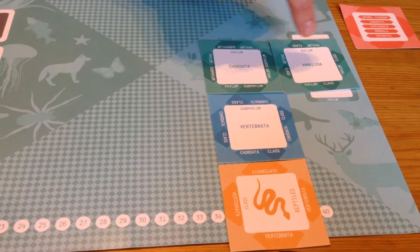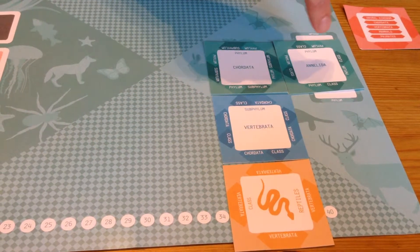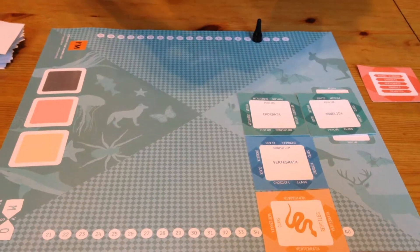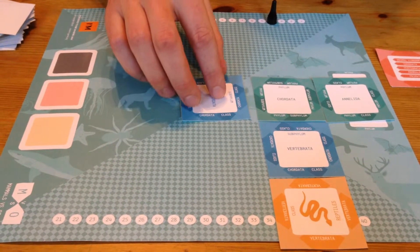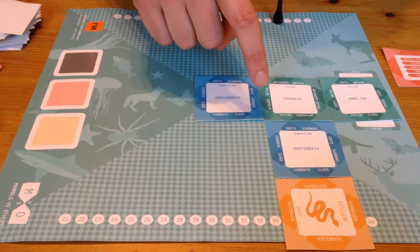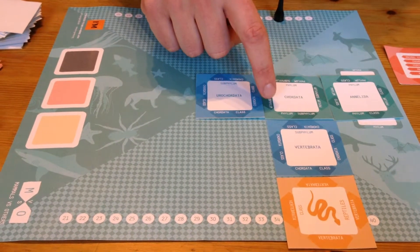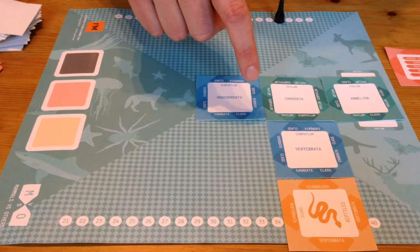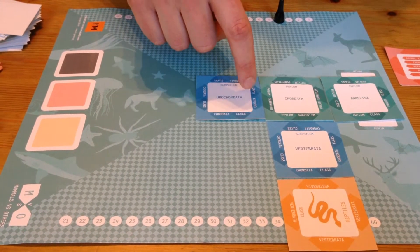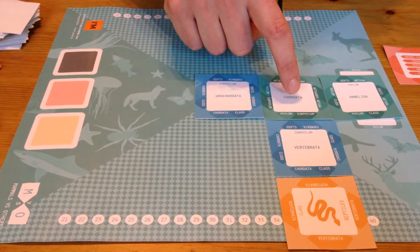Perhaps the next player might be able to finish out this mission by playing one of their other cards. At that point they would score the total number of cards in the chain, taking the most direct route possible, and mark that on the edge of the board. Other cards may be in the chain as well — this would match on this edge: the subphylum matches this written here, and the chordata matches that there.